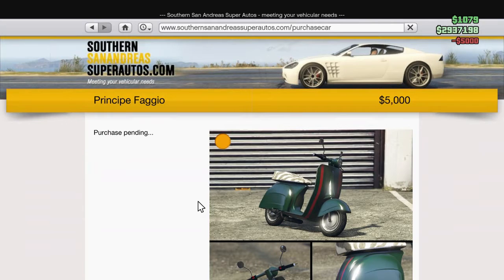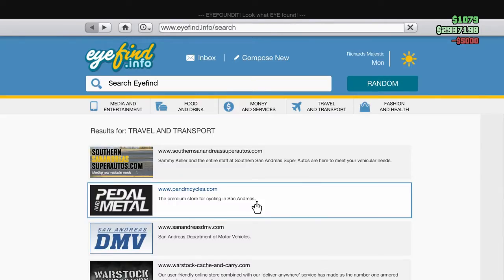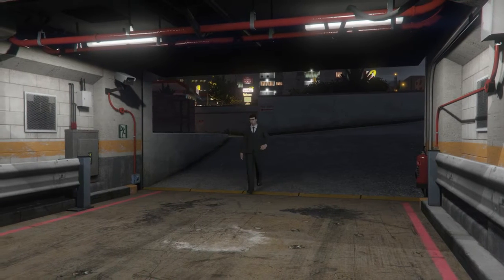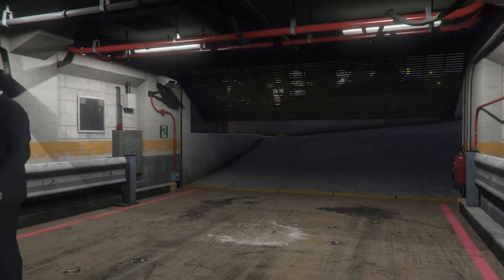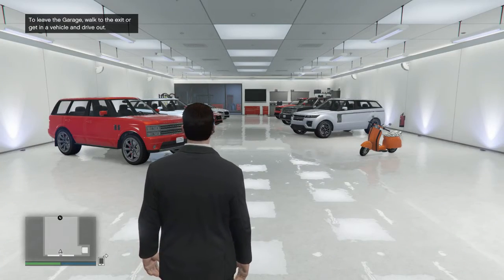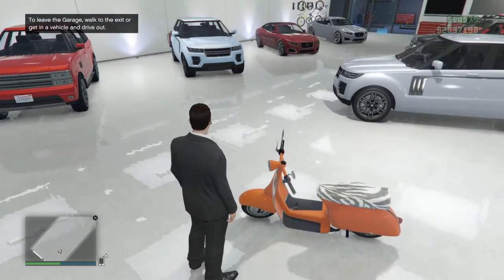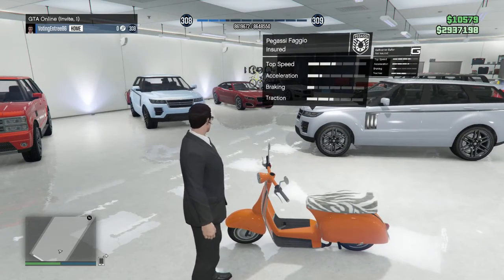I'm going to wait until they both spawn in my garage. I just got both notifications that the moped and the bike should be in this garage right here. The moped's right here — as you can see, it's pretty small, and you can tell that the speed is very slow.